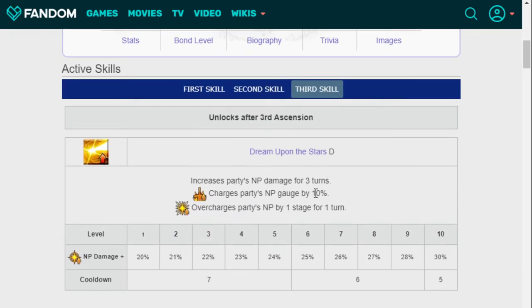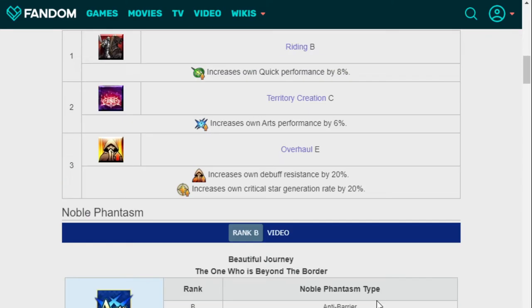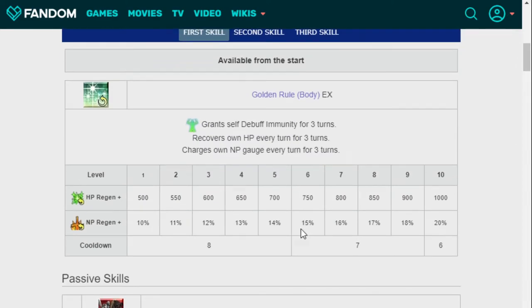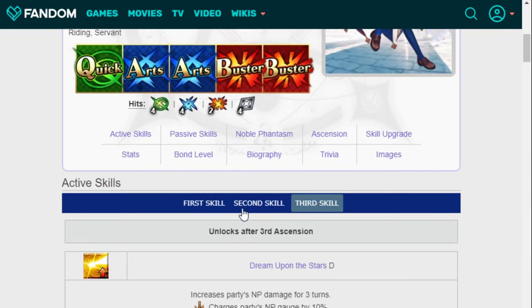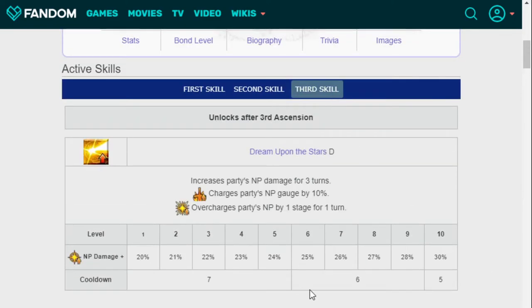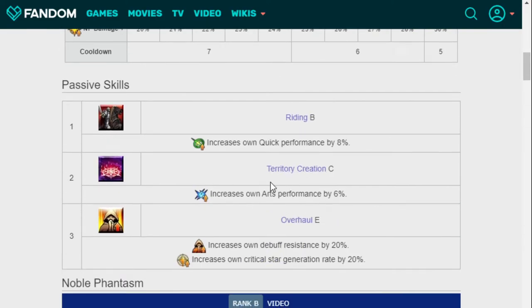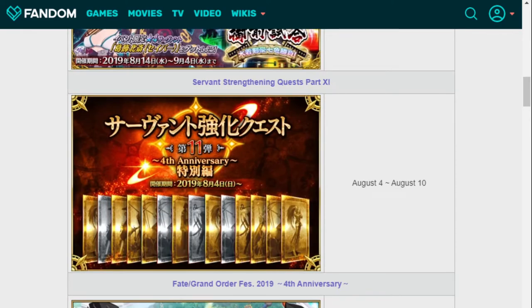Why is she so good? She increases the party's NP gauge for three turns, charges the party by 10%, and her AoE NP also hits pretty hard and charges the entire party's NP gauge by 20%. She increases her own Arts performance and has the ability to charge her own NP gauge for three turns by 20%. Think about it — with a Kaleidoscope at 100%, you activate your skill, use your AoE, get 20% after the AoE, get 20% at end of turn, start next turn back above 50%. She also has territory creation. She's just amazing — a fantastic Anniversary unit.